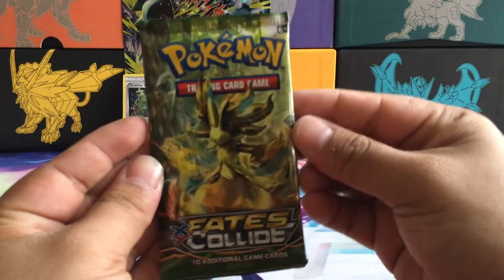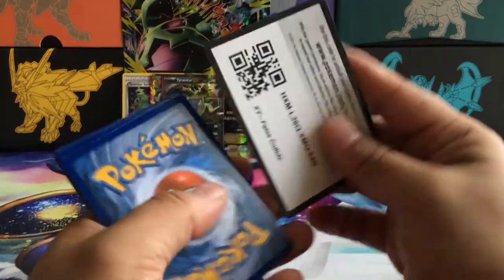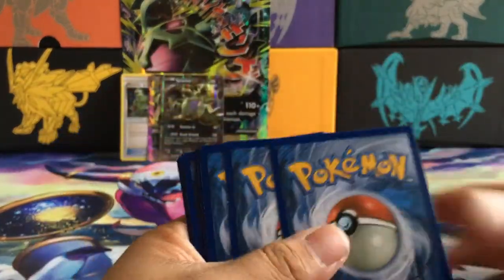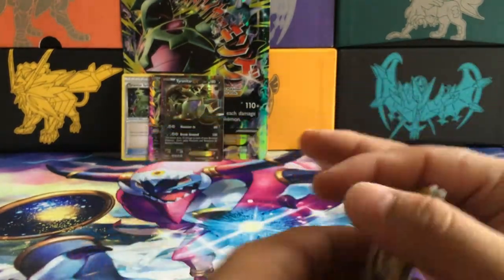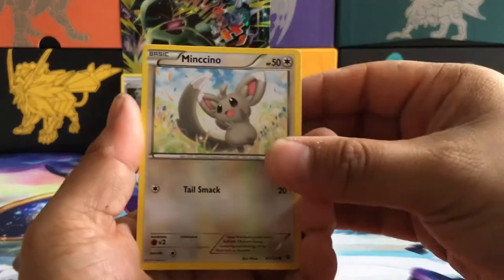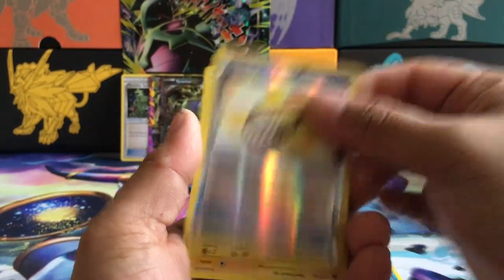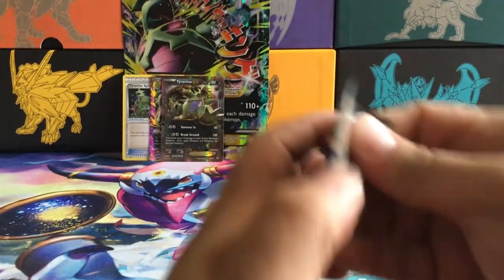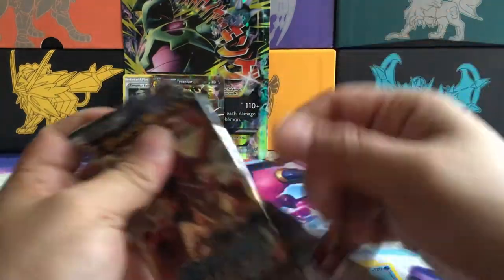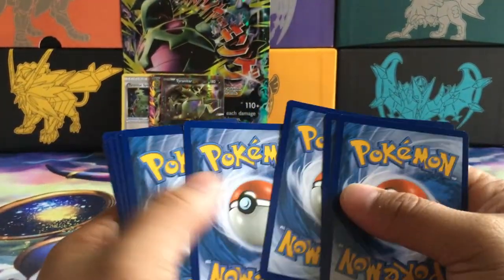I know sometimes these boxes are duds but I am gonna hope for the best. We have a Maractus, Snubull, Burmy, Combee, Wormadam, Pupitar, Druddigon, energy, and a rare. Nothing great from Fates Collide. Let's see what Steam Siege gives us — Steam Siege always gives me green codes.